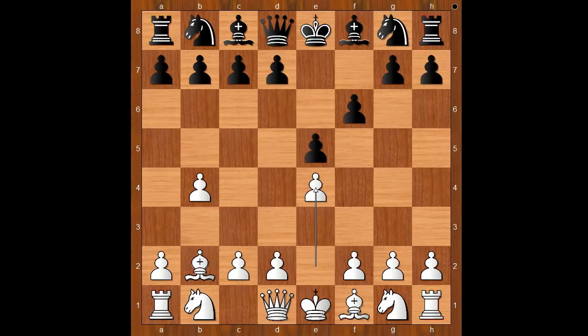Tartakova played e4 — a move never seen before — and this move was given a name: the Tartakova Gambit. So we have a history in the making.